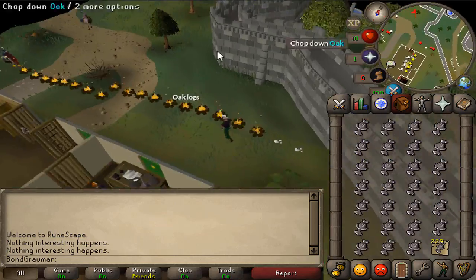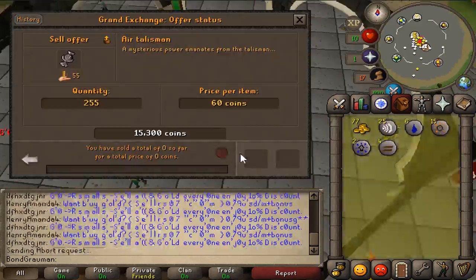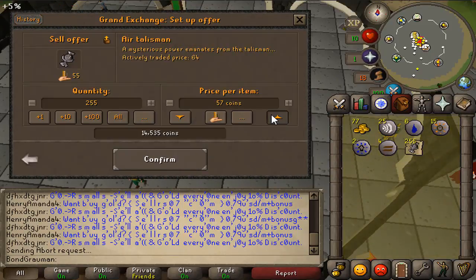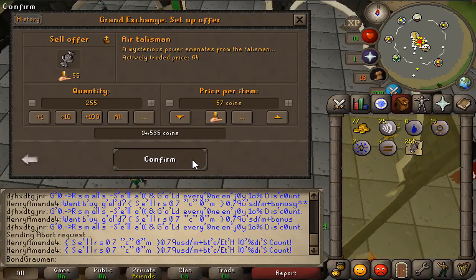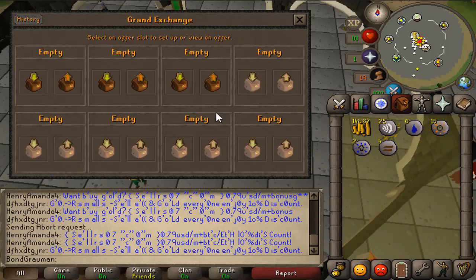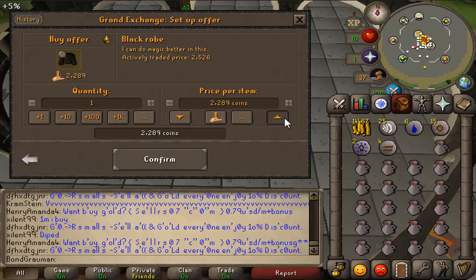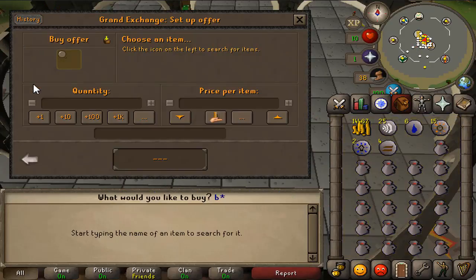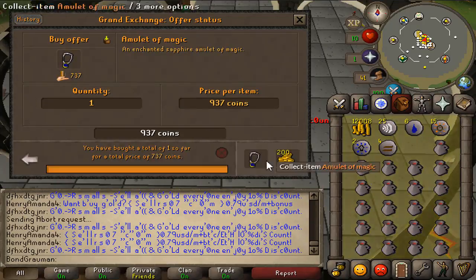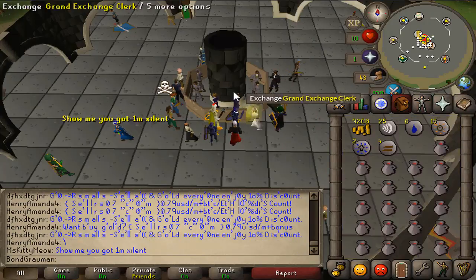After getting the talismans I went to the Grand Exchange to sell them. I was able to sell the talismans for almost 15,000 GP, and I decided to spend all that money on magic gear: fire staff, amulet of magic, Zamorak robe bottom, black robe, and a wizard hat, plus runes to train the early levels of magic and to cast as many fire strikes as possible.